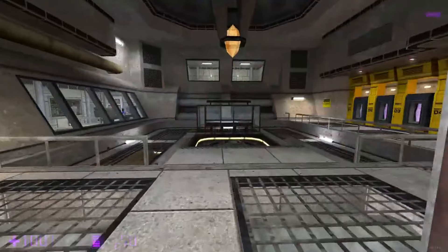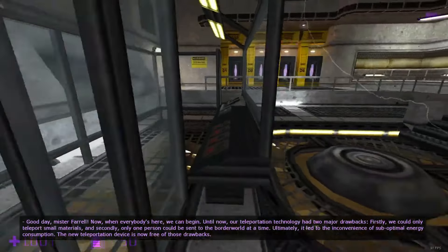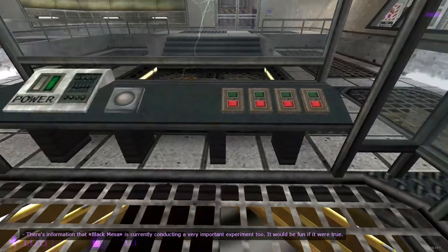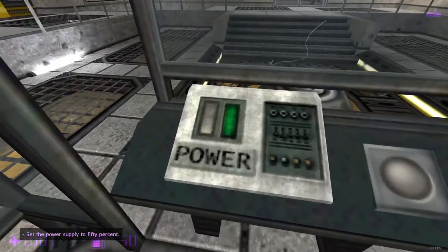In Delta Particles, it is completely changed. We get to use the panel inside the chamber and follow the instructions, which was done better than Half-Life. During the experiment, we turn on the first two ports and activate the router.